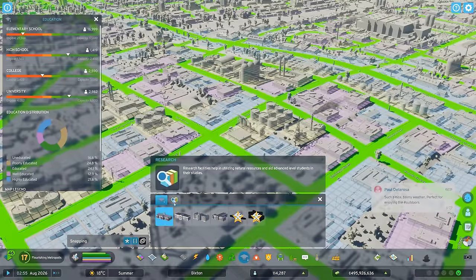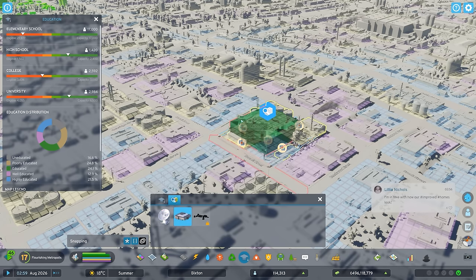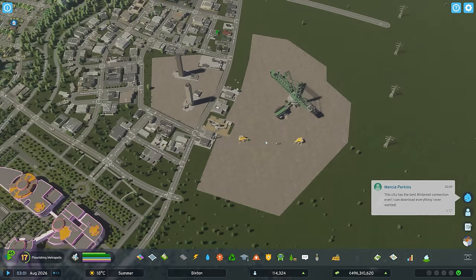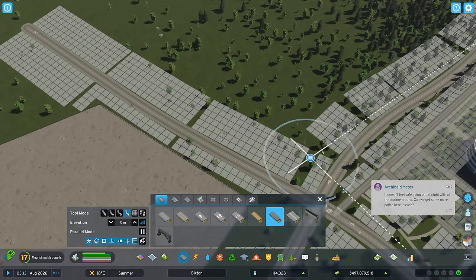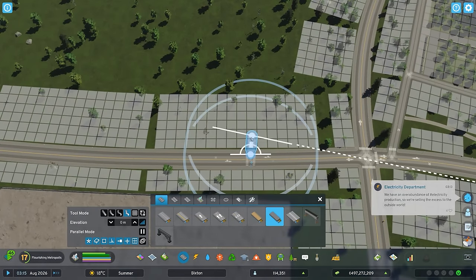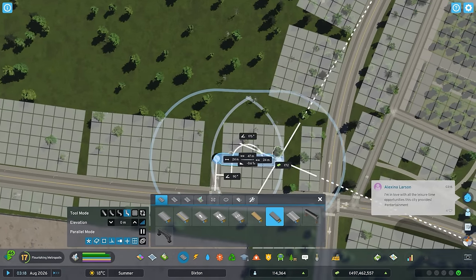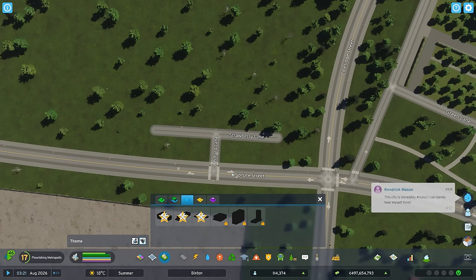Next up, the Geological Research Center. This building gives plus three college graduation chance citywide, 200 percent ore deposits, and 200 percent oil deposits — wow, this building seems very OP. I'm going to place it over here next to the quarry in the middle of town. I was anticipating building this geological research station in this area in particular, right next to this mining area, because it just makes sense that people can go study geology right next to a giant quarry operation. I'm going to tie this into the technical college that is right over here, trying to make the campus look similar.